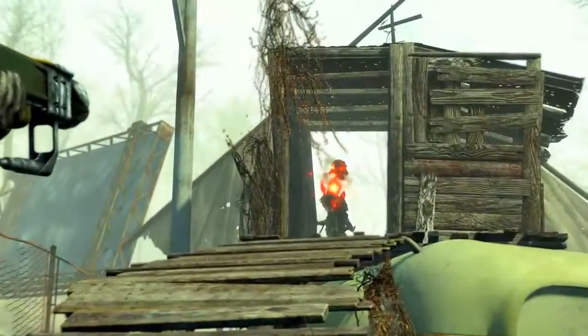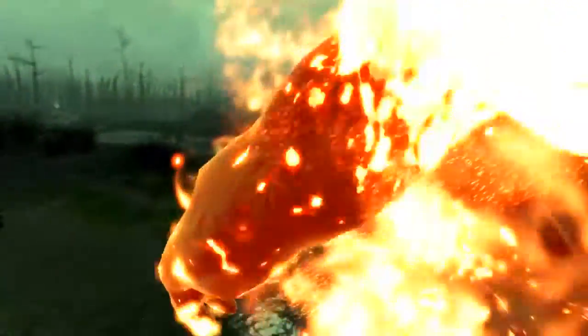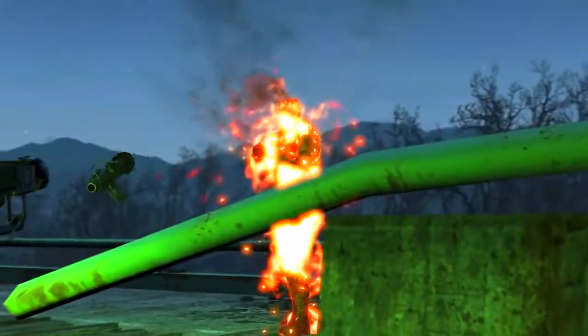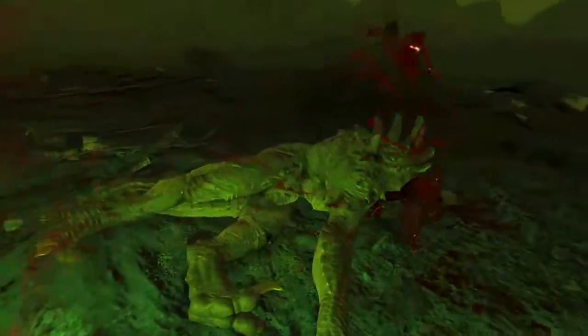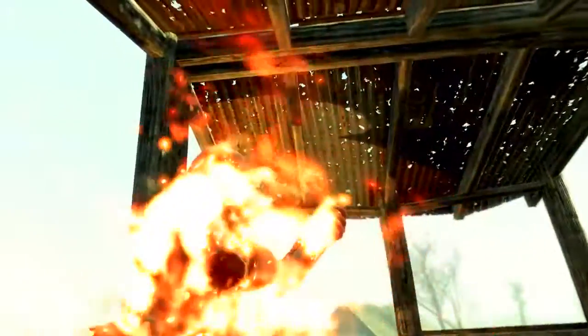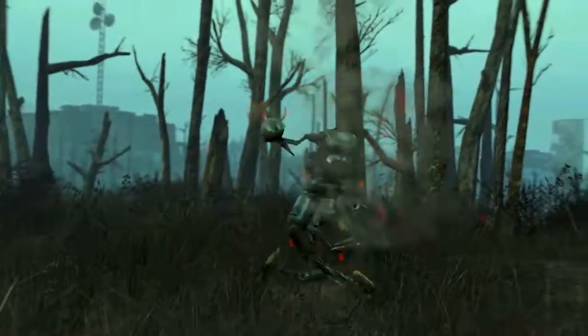As we can see at the top, Righteous Authority grants plus 100% critical damage and plus 15% critical refill rate — this is a gun built for VATS. Righteous Authority is a unique laser gun and actually one of six unique laser guns in Fallout 4. Its legendary prefix is the lucky effect, which increases critical damage by 100% and increases the speed at which the critical meter fills up by 15%.